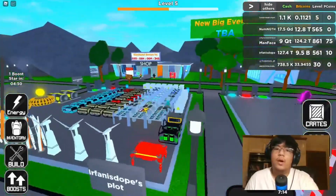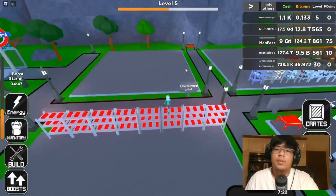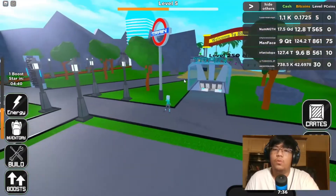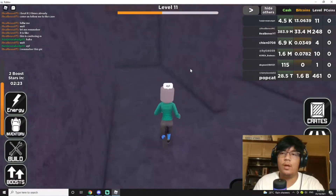Now I need to go look for a diamond cave and click on the diamonds so we can claim about five thousand dollars, and then use that to buy a better GPU. Let's go find the cave.